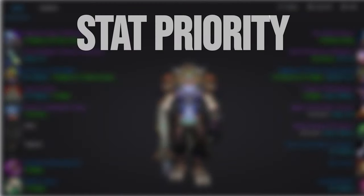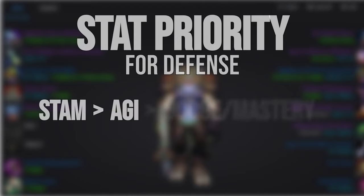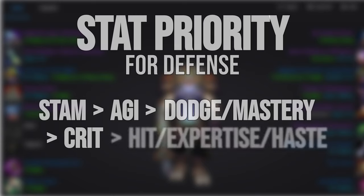Before we take a look at the gear, it's worth having a brief conversation about stats and what we should look to prioritize. As a general rule of thumb, as a Feral when you are tanking 100%, then defensively, you want to have stamina until you're comfortable not being bursted down, then agility, with dodge and mastery being about equal in effectiveness, followed by crit, and lastly hit, expertise, and haste.